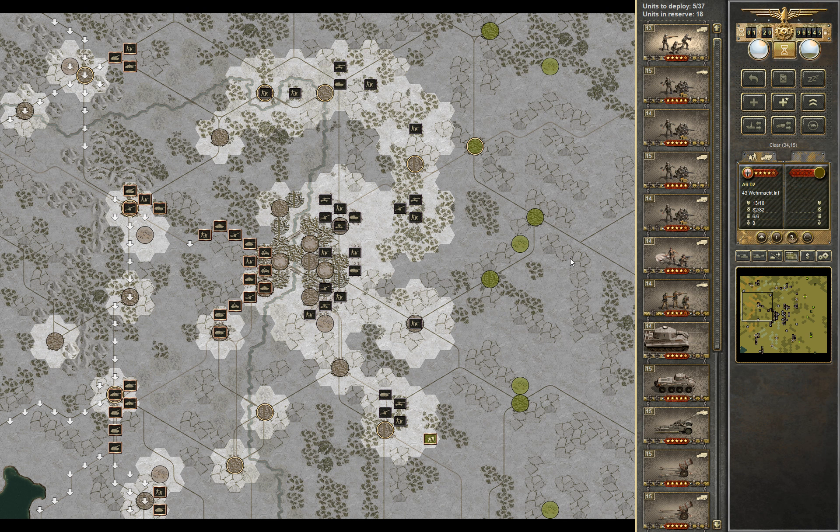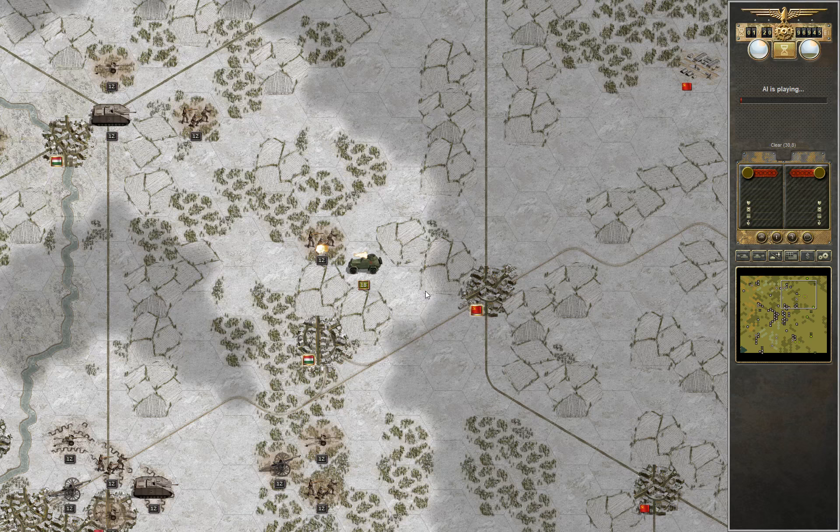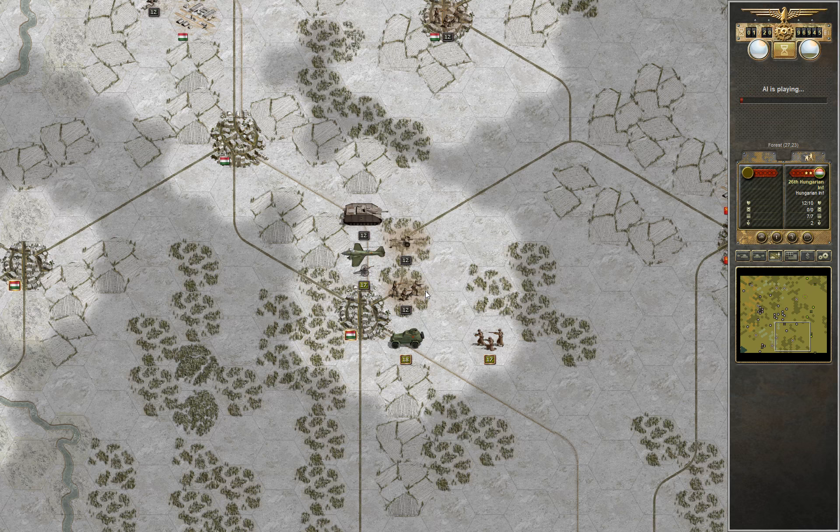Welcome to the last battle in 1944 on Manstand difficulty. Budapest 44, soft cap 20%. We'll get the AR going first because it takes a bit of time to do the first turn. We need to watch what kind of idiotic stuff it does.